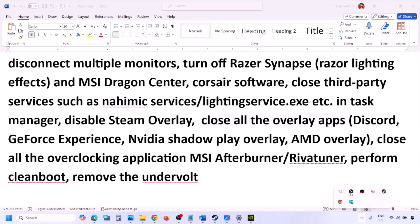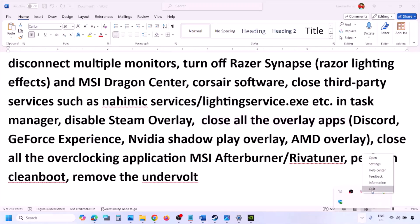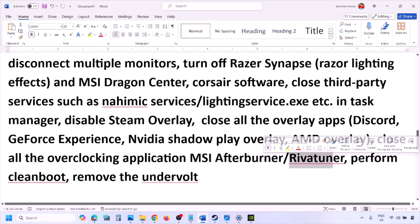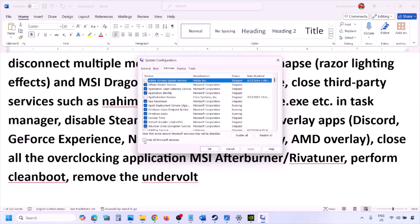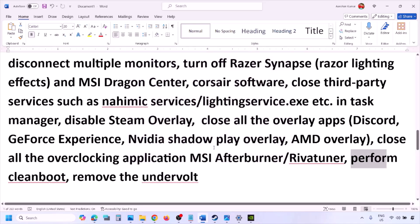Close all overlay applications and third-party applications. Also close all overclocking applications — if you have MSI Afterburner or RivaTuner running in the system tray, right-click and close them. Then perform a clean boot: type 'System Configuration' in the Windows search box, go to the Services tab, put a check on 'Hide all Microsoft services,' and then click Disable All. Hit Apply, click OK, and when prompted restart your computer, then launch the game. Also, if you have undervolted your computer, remove the undervolt and then launch the game.